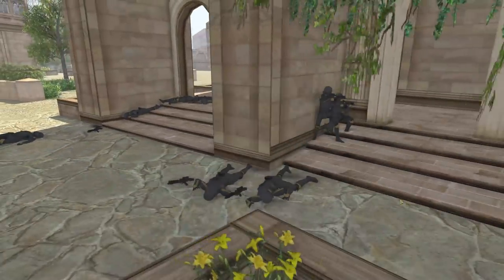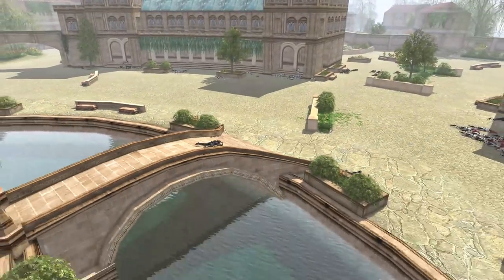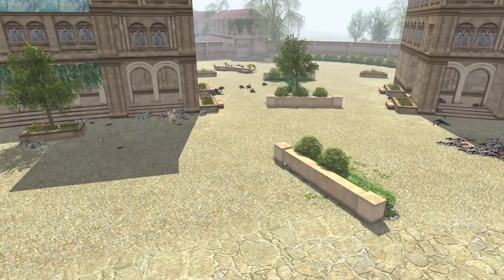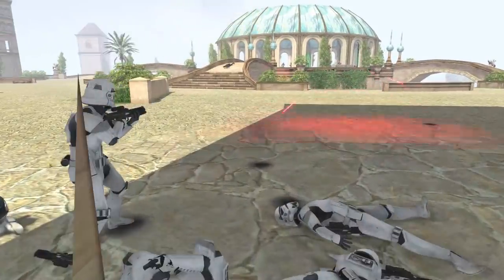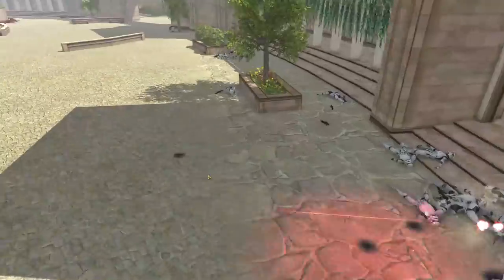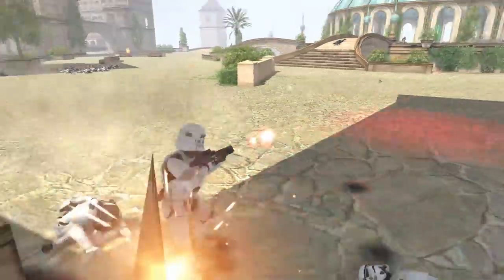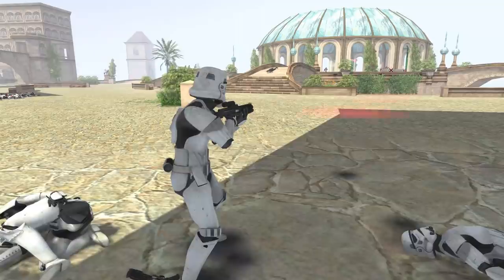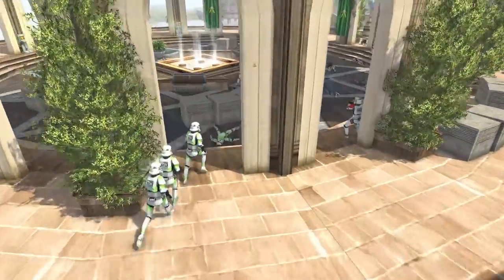There we go — tons of them dying now. They must have all been really, really low health, and the Incinerator Troopers plus the Butter Boys firing at them results in a lot of death. This standard Stormtrooper moves out and begins to fire — I don't know why he moved out; it was rather stupid, and now he's getting fired on. The 442nd is doing an assault on the center.